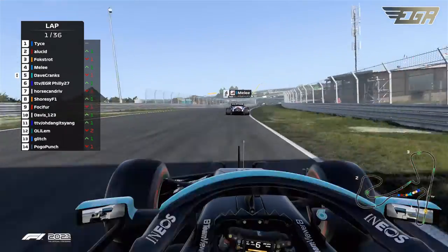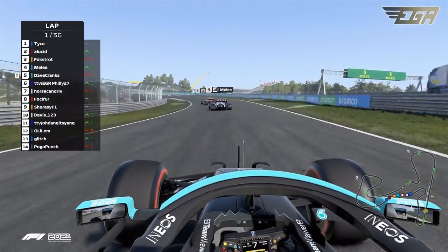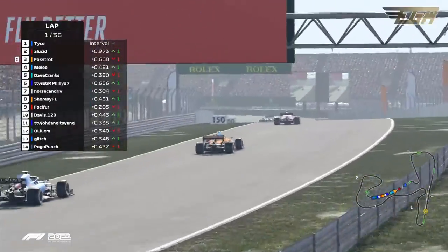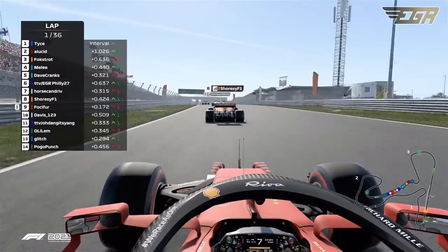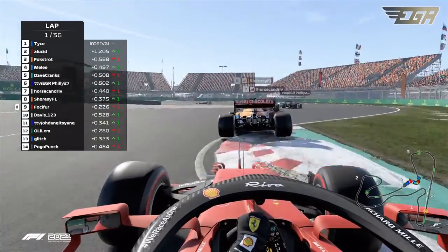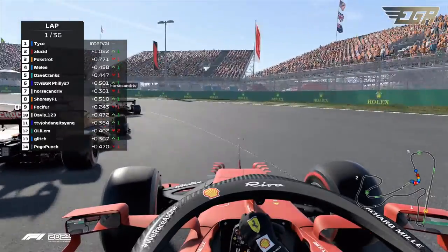We've got to focus on the fight behind them. Foxtrot trying to hold off Melee, Shorzy and Fosifer — that name is going to bug me all day. They are going bumper to bumper. Tice already demanding a lead of 1.2 seconds just on this opening lap alone.